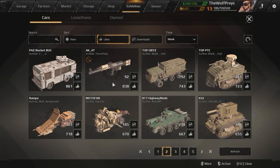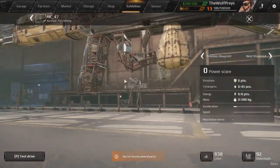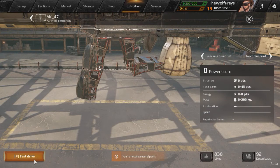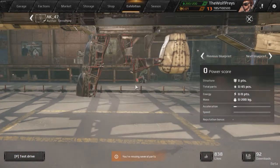Here on the second page, there is an AK-47 build. That looks really cool, let's go ahead and check this out. It doesn't look like we'll be able to drive it — test drive requires a cabin. Yeah, that kind of sucks. We can at least look at it though.